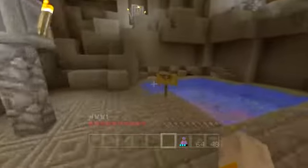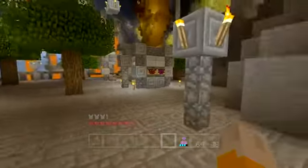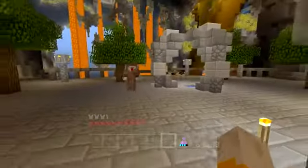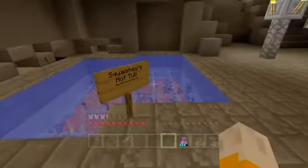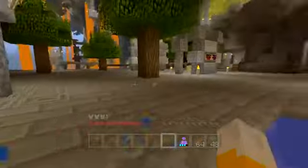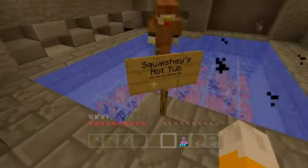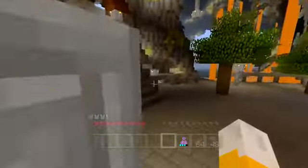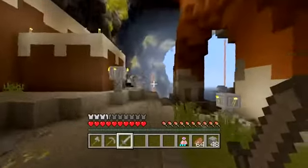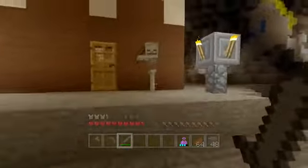Oh, Squashy, check this out — I found a little pond! Come check what I found. The sign says 'Squashy's Hot Tub.' Yay! My name's spelled wrong though — I'm judging you, map builders. To be fair, that is spelled properly — you just spell it weird. It's my name, I'm allowed to spell it however I want. There's something inside the chest — I think there might be a quest.